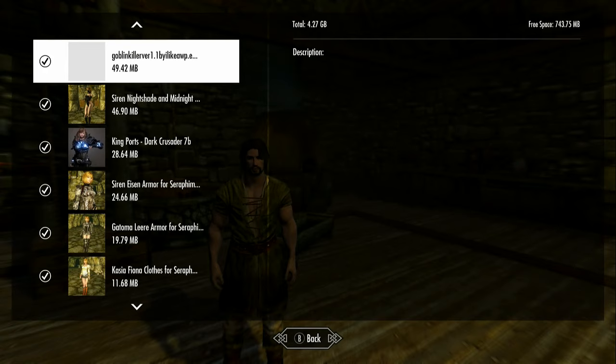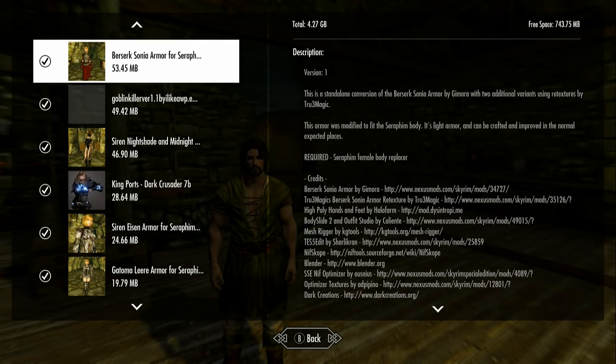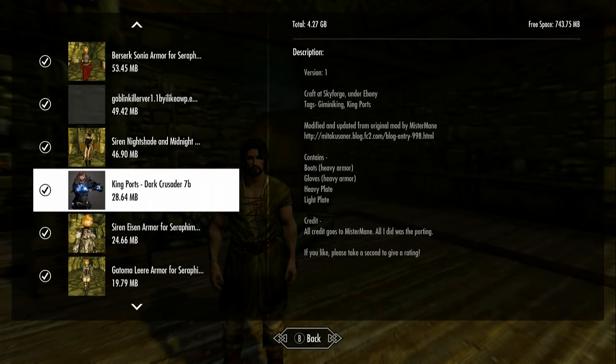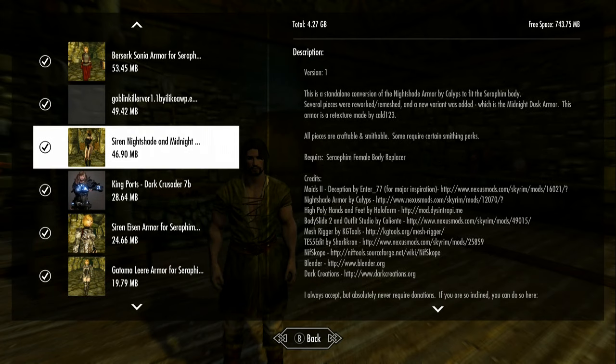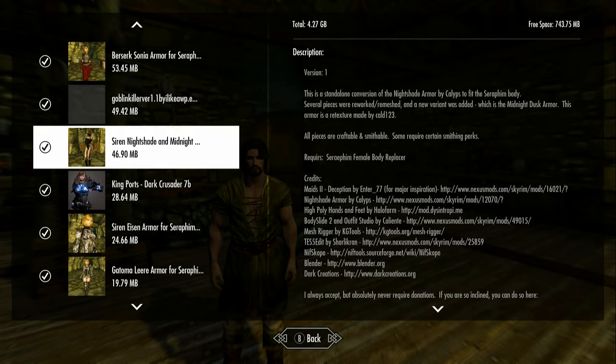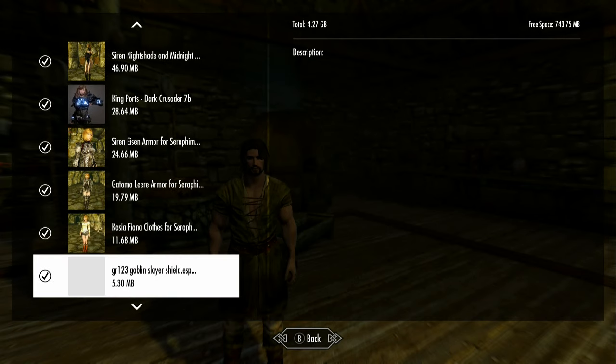Hello again. I'm looking at another mod that was taken down — I'm not sure what was wrong with it. This looked like some goblin killer armor; I didn't get a chance to really look at it till now and I was not expecting it to be taken down since there was nothing weird about it. It could have been put up without permissions — that could be the whole problem. So it's Goblin Killer version one.